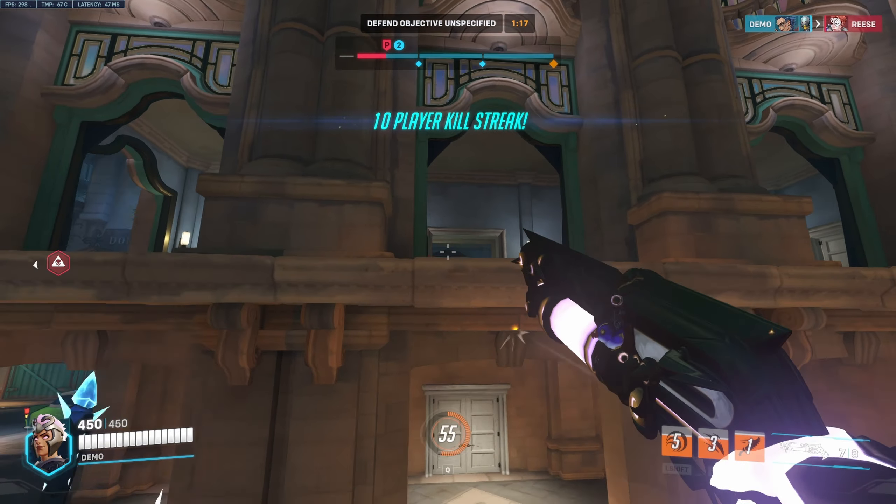Keep putting pressure on Doom. Doom is obviously a hero you do not want to play against Junker Queen - Junker Queen will just shred Doom when she has her supports to help her out. I'm gonna push in a little bit because we did get a pick. You always want to use your ultimate only when your team is around you, because if you use it by yourself you're kind of gonna die. So I'm gonna use it right here and get their entire team.